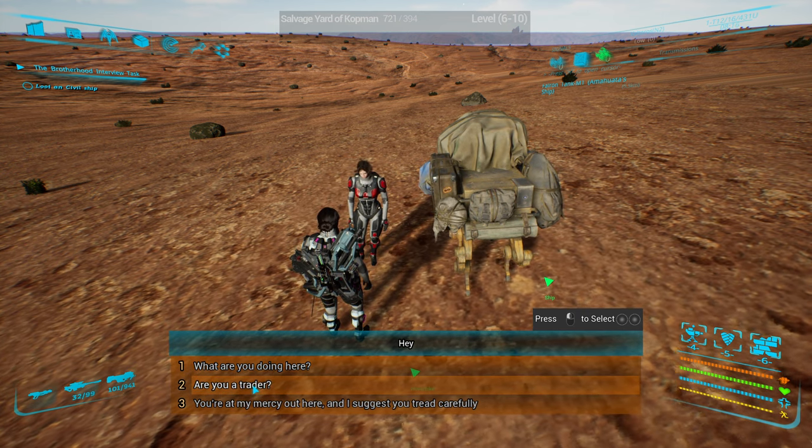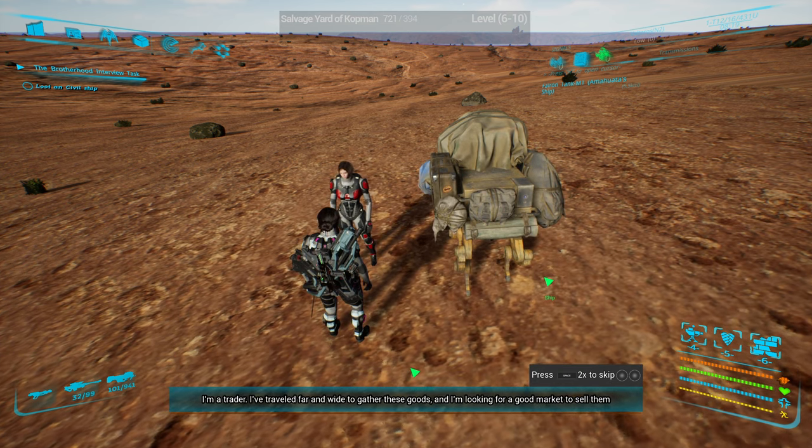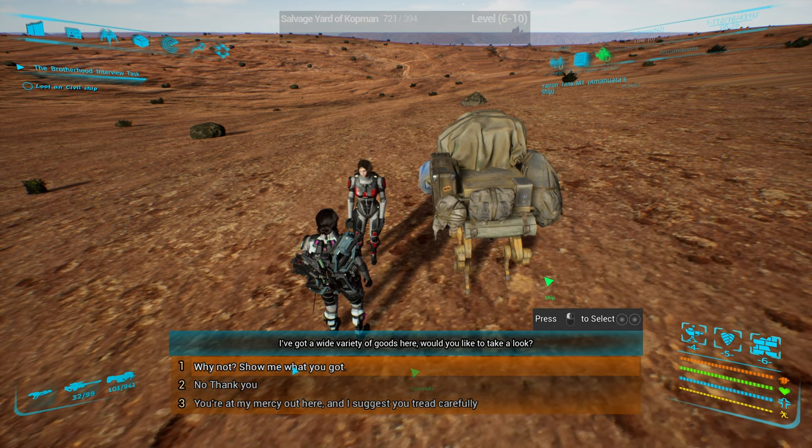What are you doing here? I'm a trader — I travel far and wide, I've got goods. Show me what you got.